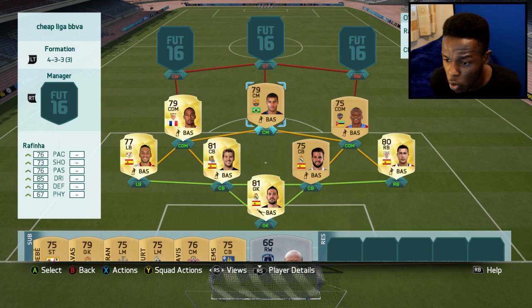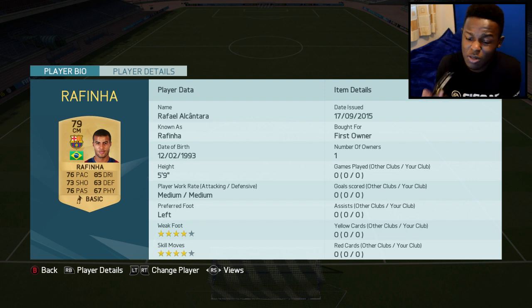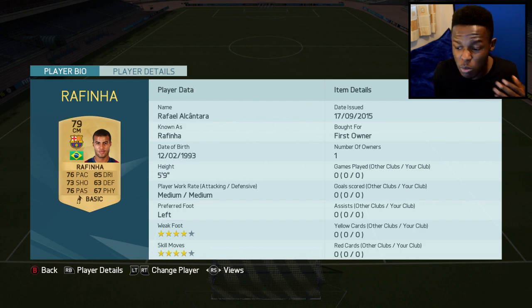Onto my centre mid, I went with Barcelona's Rafinha. I actually packed this guy, but I think he goes for around 700 coins to 1k on the market. He's cheap which is why I threw him into the squad. He's got 76 pace, 85 dribbling, 73 shot and 76 passing as his best stats. He's a well-rounded player with 4 star skill moves and 4 star weak foot - a good player for this position.